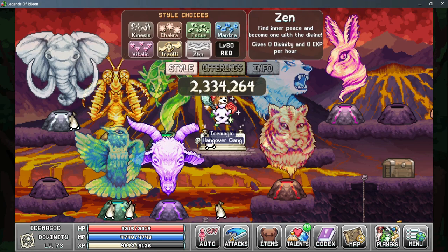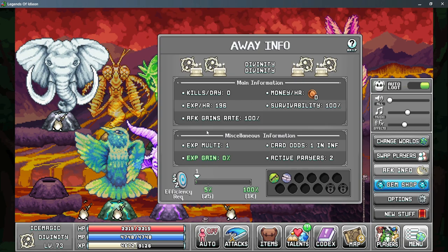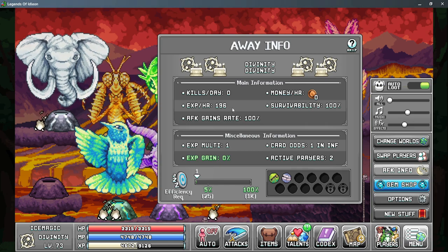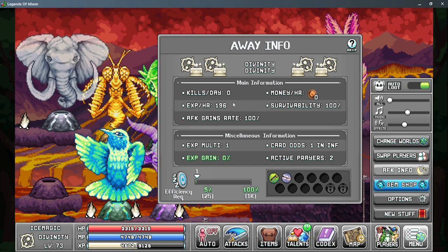One last thing to mention is that you can look at your EXP per hour by taking a look at your AFK info, which will show you your total EXP per hour with all of the multipliers that you have active. Currently using Xen, which gives me 8 base EXP, I'm gaining 196 per hour.